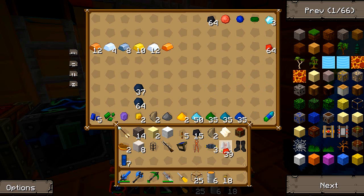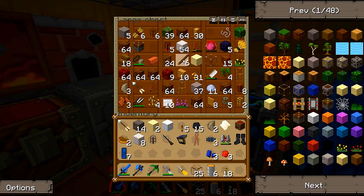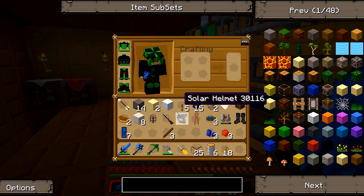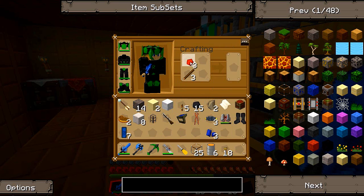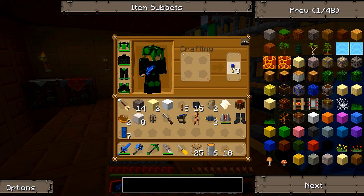I'll show you something you need. First of all we're going to need to grab three of those, we're going to need three of those, and three of these. Make yourself some redstone torches and make yourself some landmarks. That's how it goes.